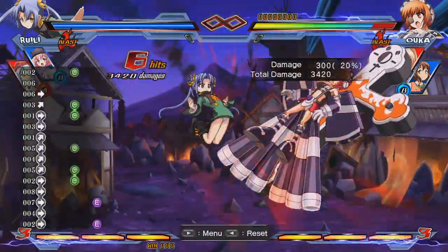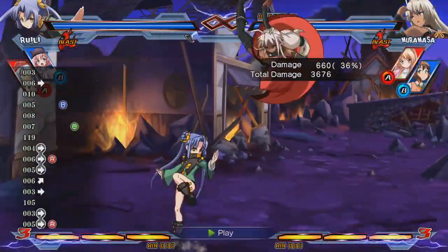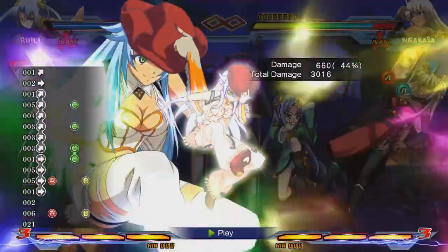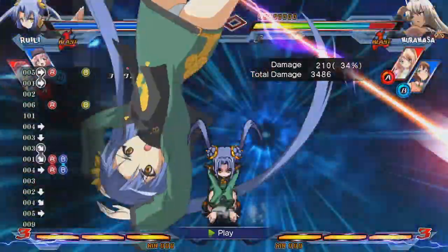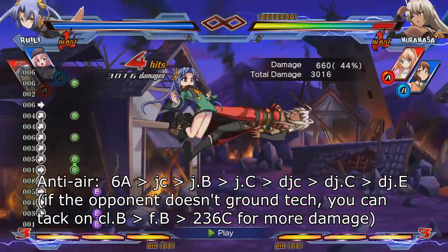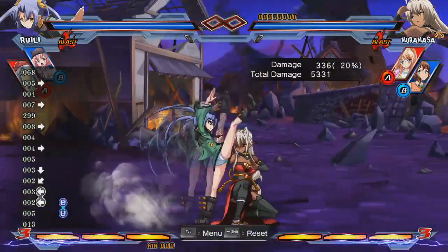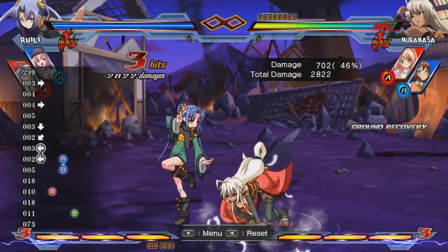The damage drop-off isn't that high between these routes, but remember that every bit counts. Next, you will need to remember your anti-air combo, as people love to jump. If you see the opponent jumping towards you, use 6A, jump cancel, JB, JC, double jump cancel, DJC, DJE to punish them for it.